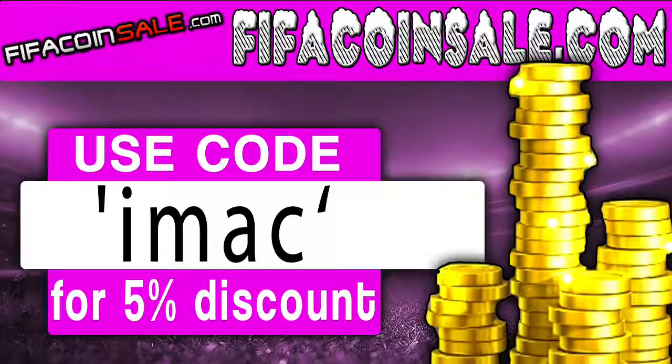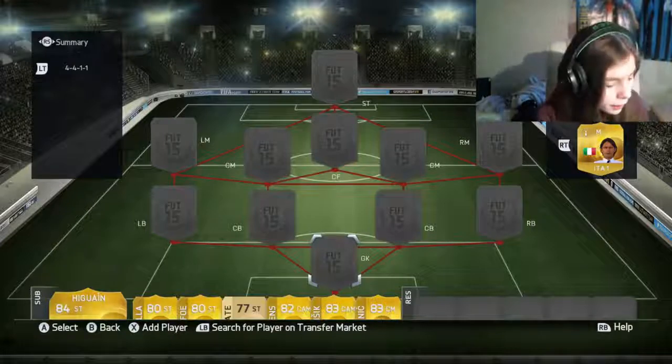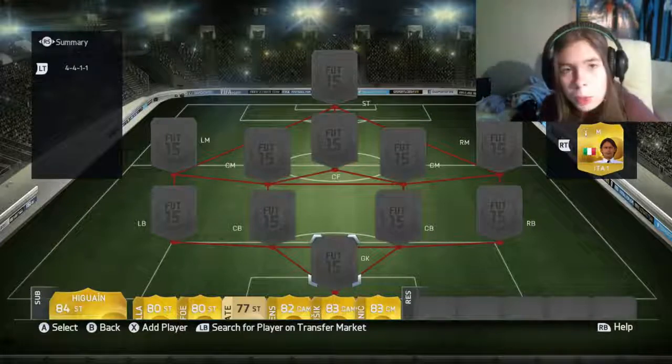If you want any cheap reliable coins, go to fifacoinsale.com. For the fastest delivery use code IMAC for five percent off your order. Hey guys, welcome back to another video. Today we're gonna do a like transferred player squad builder.